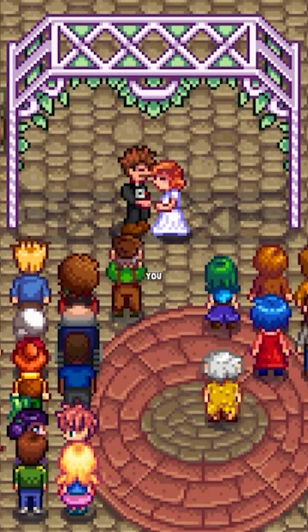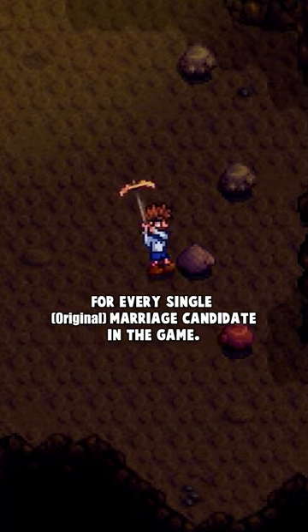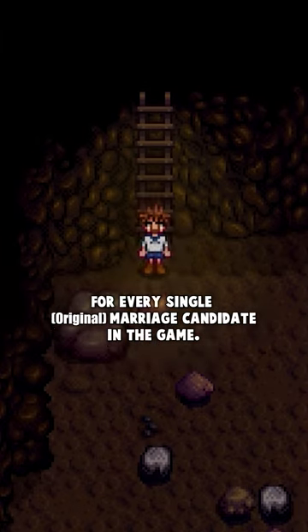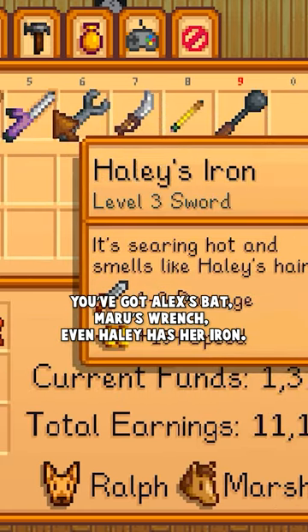Your Stardew Valley wife was meant to help you in the mines. Hidden in Stardew Valley's code are custom spouse weapons for each single original marriage candidate in the game. You've got Alex's bat, Maru's wrench, and even Haley has her iron.